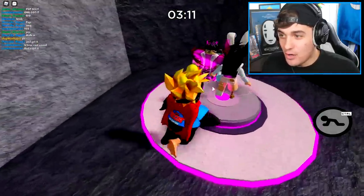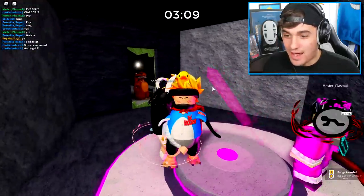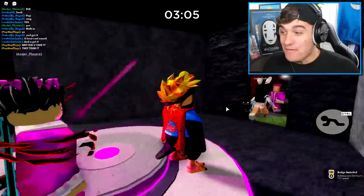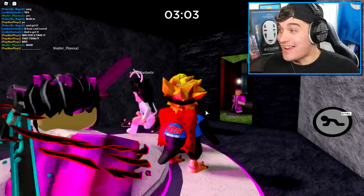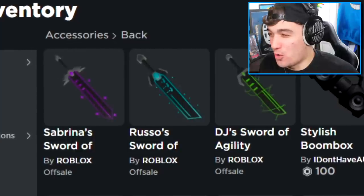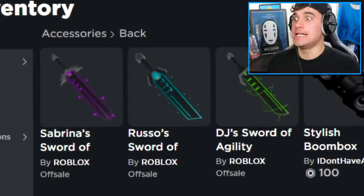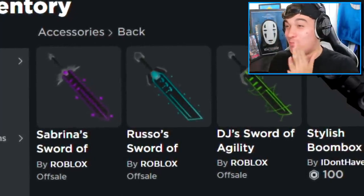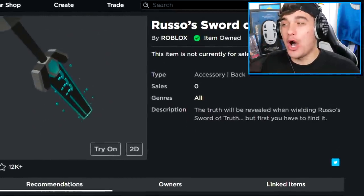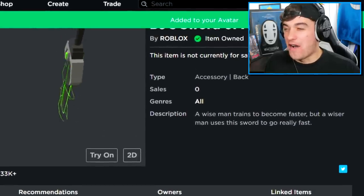I'm gonna go inside and check this out. Is that it? We now have all three swords, ladies and gentlemen! Now, ladies and gentlemen, with these three swords, I can finally merge them. The sword of healing. The sword of truth. And finally, the sword of agility.